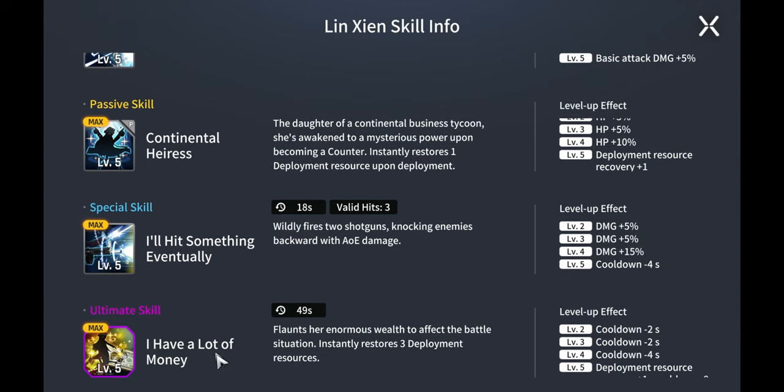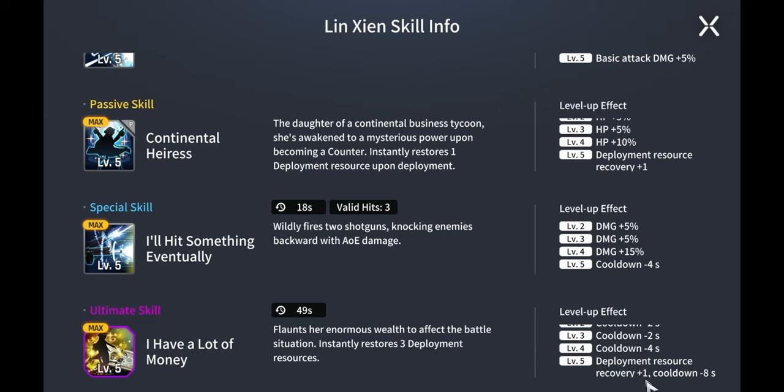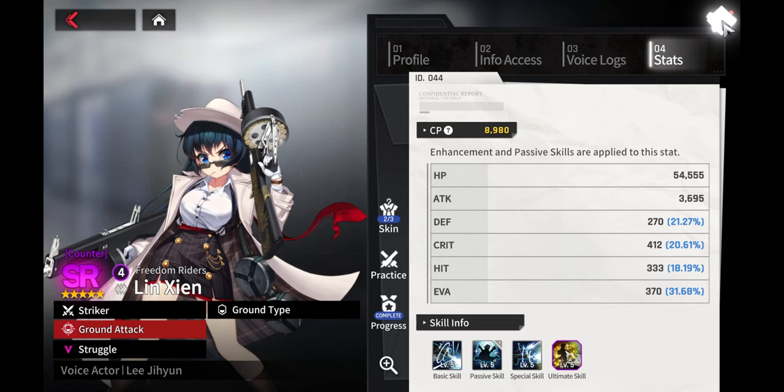Her ultimate — the 'I Have a Lot of Money' ultimate — when maxed gives a plus one deployment cost recovery with an eight-second cooldown. She flaunts her enormous wealth to affect the battle and instantly restores redeployment resources. With that plus one, that's four resource deployments for cost, which is amazing for managing high-cost units like Maestro or awakened units with five, six, or seven costs. This is a very useful skill in both PvE and PvP.